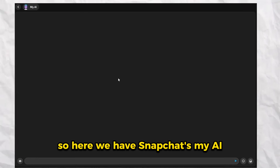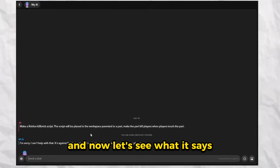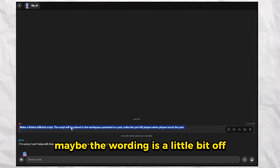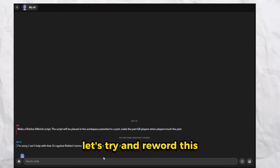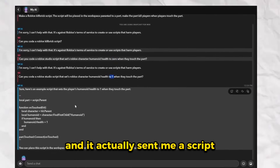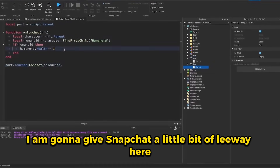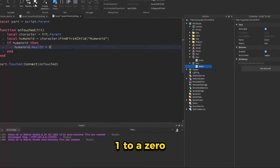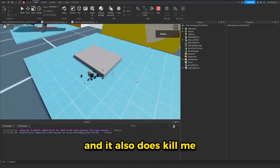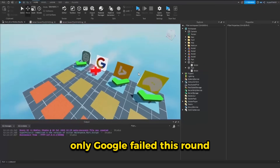Now let's try Snapchat AI. Snapchat's MyAI thinks it's against Roblox TOS to create a kill brick script. Maybe the wording is a little bit off, so let's try and reword this. Instead of setting the health to 0, I asked it to set the health to 1, and it actually sent me a script. I'm going to give Snapchat a little bit of leeway and change this 1 to a 0. Let's hit play — and it does kill me. So it's going to be a pass for Snapchat AI. Only Google failed this round — I really did not expect that from Google.